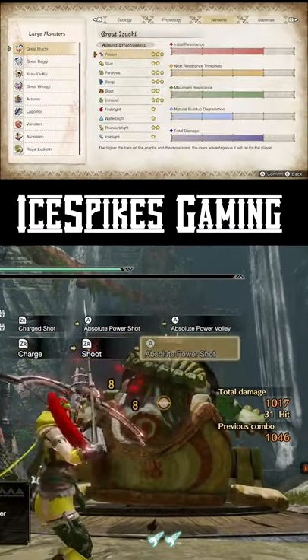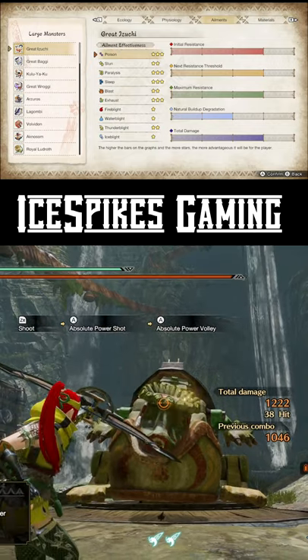Keep in mind all the monsters have different resistance to the different ailments. Just check your hunter notes to verify what's the best coating for every monster.